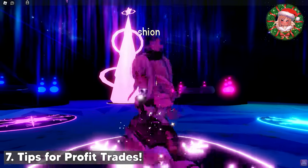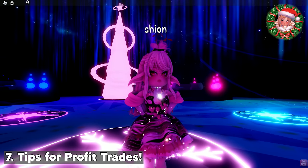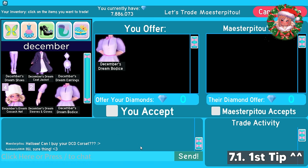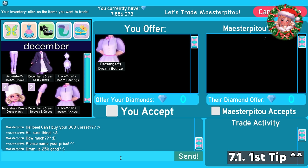Now, I will give you guys some advanced tips for profit trading. These are based off my 8 months trading experience. The first tip is to tell them to name their price. For example, you were expecting 20k diamonds for the DCD corset. But when you asked them to name their price, they said 25k, like this example right here. This means they offered you more diamonds than what you had been expecting, so you can get more diamonds.